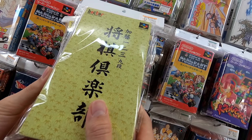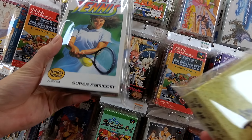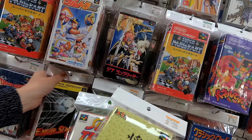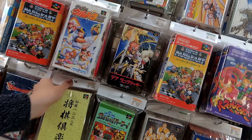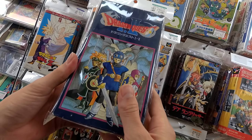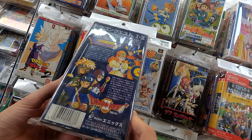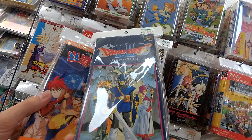Sugi. Super Tennis. Side Stage 96. There's some cool stuff — Dragon Quest 1 and 2. Is this like a remake? Did they remake this for the Super Famicom? It's about 27 bucks. Must be worth something.